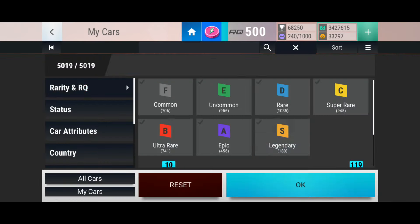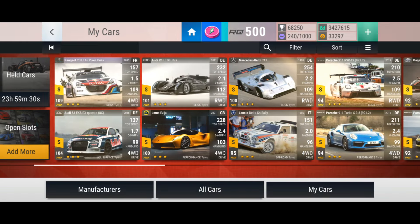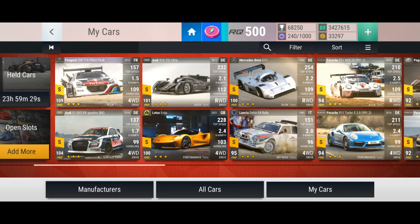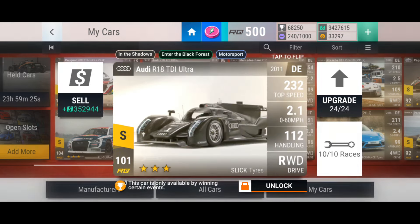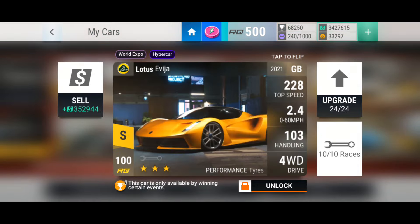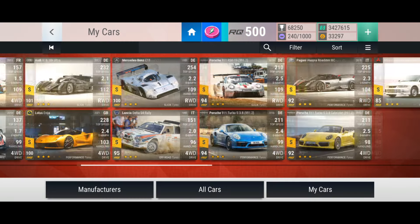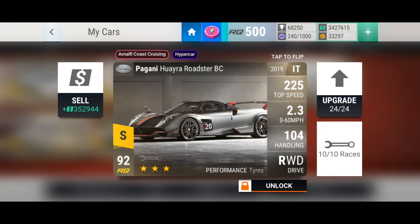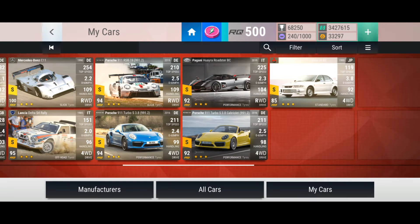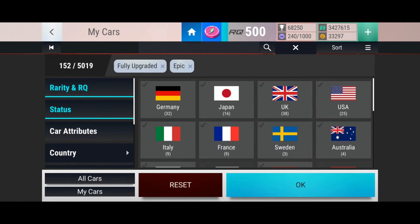Let's have a quick look at my garage. These are my maxed-out legendaries. The first six are prize cars: I have the Peugeot 208 Pikes Peak, the Audi S1, the Audi R18, the Lotus Evia, the Mercedes C11, and the Lancer Delta Rally. The other five are not prize cars — I have the Porsche 911, another Porsche 911, the Pagani, yet another Porsche 911, and the Mitsubishi Lancer which I've just finished maxing. That's a lot of Porsche 911s!